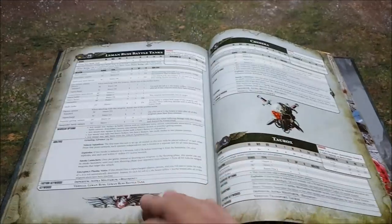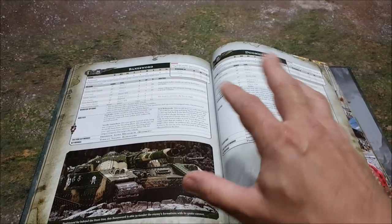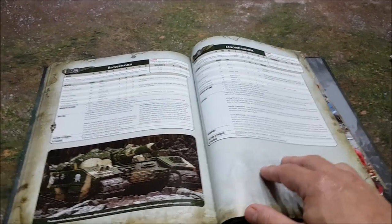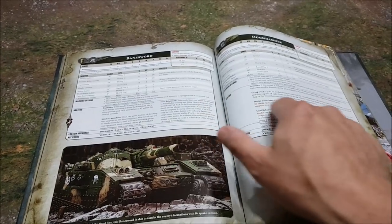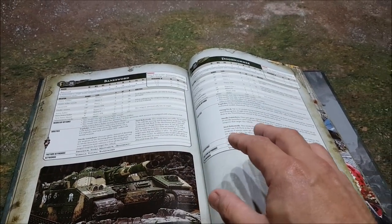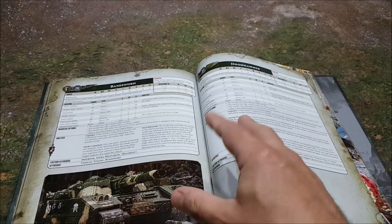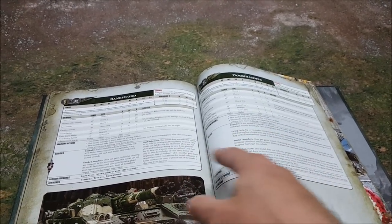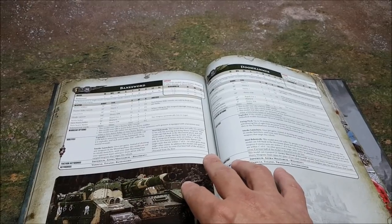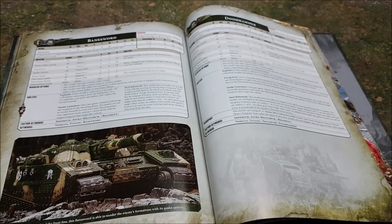But the best rule they've changed is Steel Behemoth for super heavies. Previously, Baneblades, Banehammers, Shadowswords, Doomhammers — as soon as they moved they were hitting on fives, a one-in-three chance of hitting rather than 50/50. The Steel Behemoth rule still keeps the part where they can fall back and still fire their heavy guns and charge again. But now it also says the model does not suffer the penalty to hit rolls for moving and firing heavy weapons. So now your super heavies can move and fire all their heavy weapons.